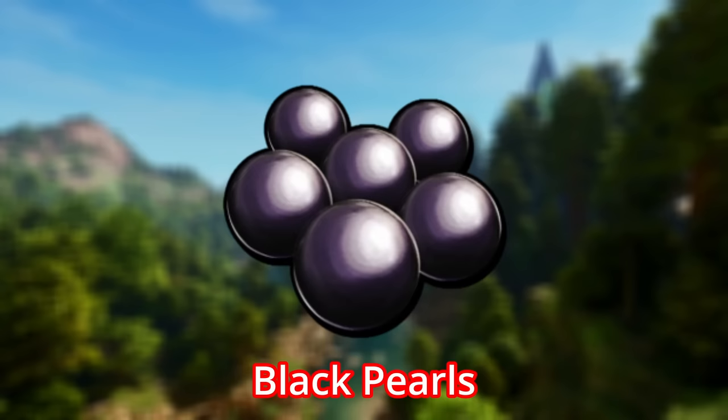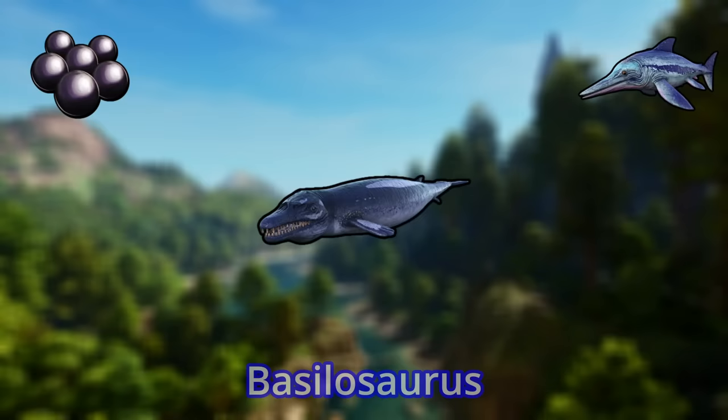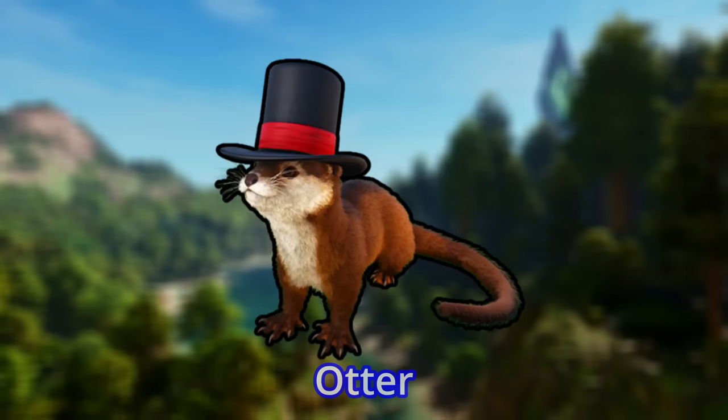Black Pearls, on the other hand, don't have a best gatherer on the island, as they can only be collected from crustaceans, cephalopods, alpha tuzos, and alpha mosas. If you want to farm Eryptorids at the bottom of the ocean, the Icthyosaurus is the best, thanks to its immunity to torpor. But for larger creatures and alphas, the Bacillosaurus is probably the best to use. Bonus number two: the Otter is able to collect silica pearls and sometimes even black pearls from fish if you send it to kill some.